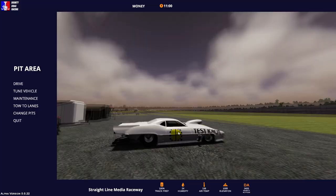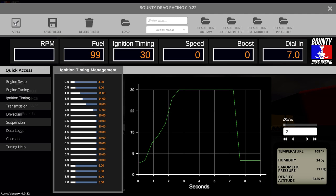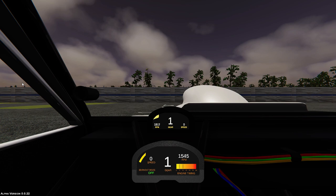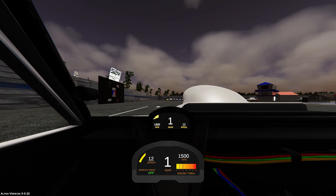You'll notice the nitrous control option added to the tuning menu and a hood scoop sitting on top of the car. Now we'll need to load a setup — go back into the tuning screen and at the top you'll find a handful of default setups for various classes. We're going to load the default pro modified setup, click apply, close the tuning menu, and we're ready to go make our first hit. We'll have the car towed to the lanes. Straight Line Media Raceway is the largest track in the game, with big open staging lanes that make it easy to pull through and prepare for your runs.